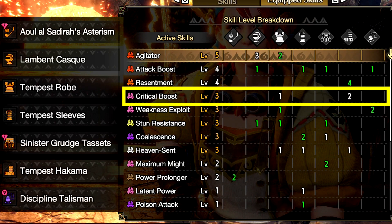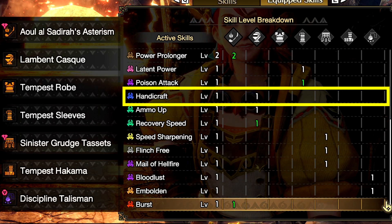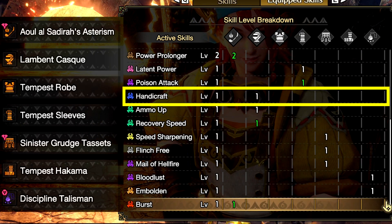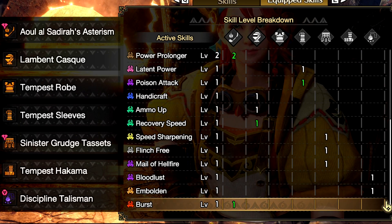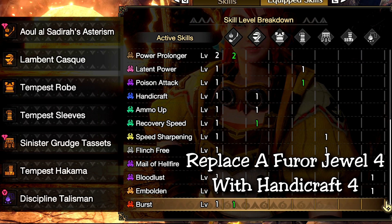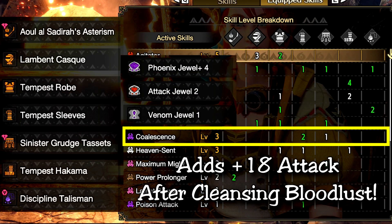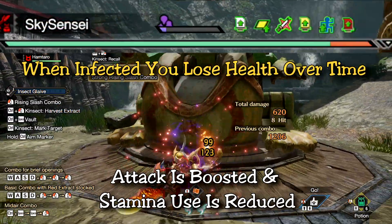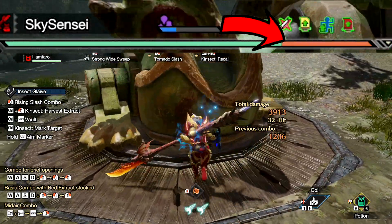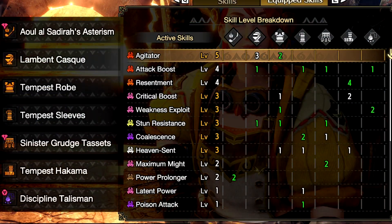Crit Boost is maxed with all three Amatsu armor pieces so you don't even have to worry about it — absolutely insane. Handicraft is already built into the helm at level 1, which is roughly 60 hits on a weak zone for purple sharpness, which is pretty good. If you can maintain Heaven Sent for most of the hunt you don't have to worry about it; otherwise, if you're losing that purple sharpness, replace one of the Resentment jewels with an extra level 4 Handicraft jewel to bring you up to level 3 — way more than you'll ever need. Coalescence is maxed out with a level 4 jewel, granting an extra 18+ attack every time you cleanse out of Bloodlust. Here's the cycle: while infected the purple bar fills up and you have boosted attack; when cleansed the purple meter vanishes, you get your red recoverable health back, and your affinity is boosted by 20%. This is when Coalescence kicks in, and for one minute you have extra damage from Coalescence plus the extra affinity.